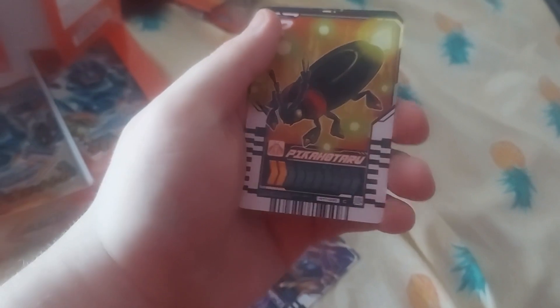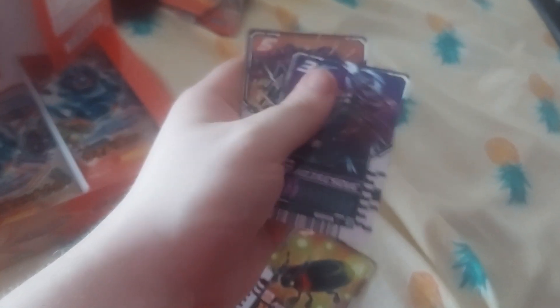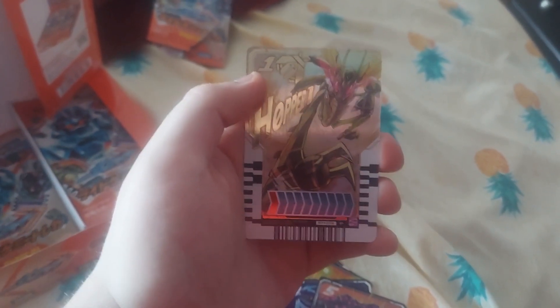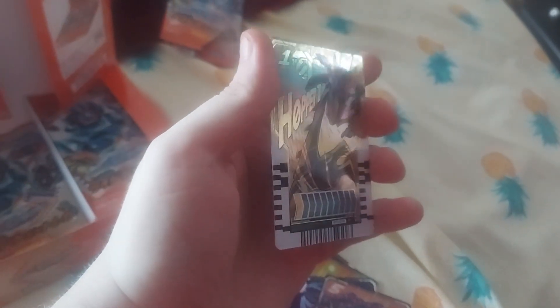Next pack: we got Gutshavo, Pikaru Taru, Hisuge Rescue, Ant Troopers are rare, and I definitely need it. We got Hopper One Parallel — that looks amazing, I like this artwork. It looks good.